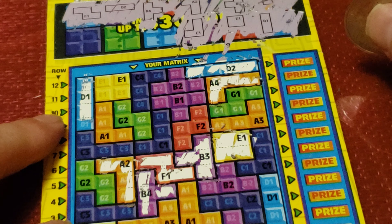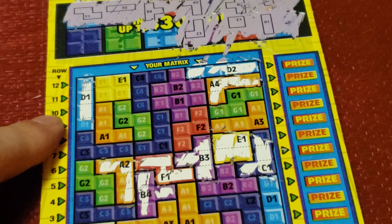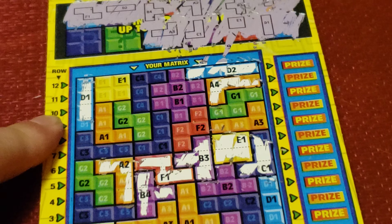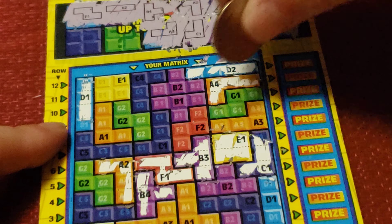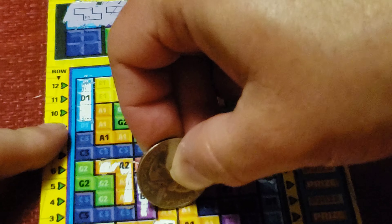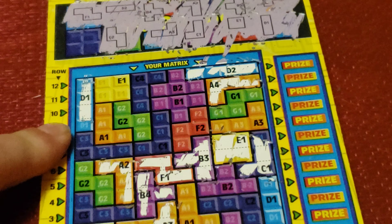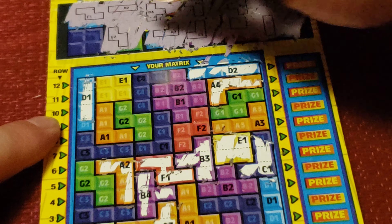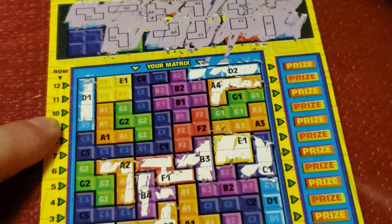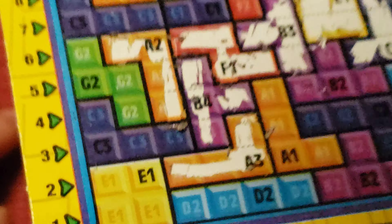C1. Right here. A3. Right here. C2. Or is that a G? That's a G. And let's see — that's this one.